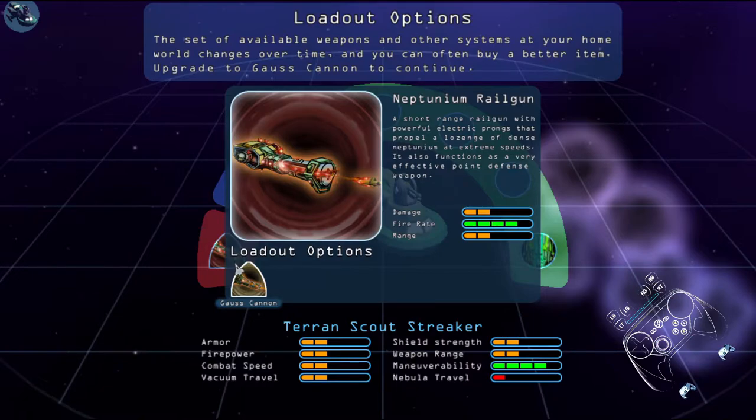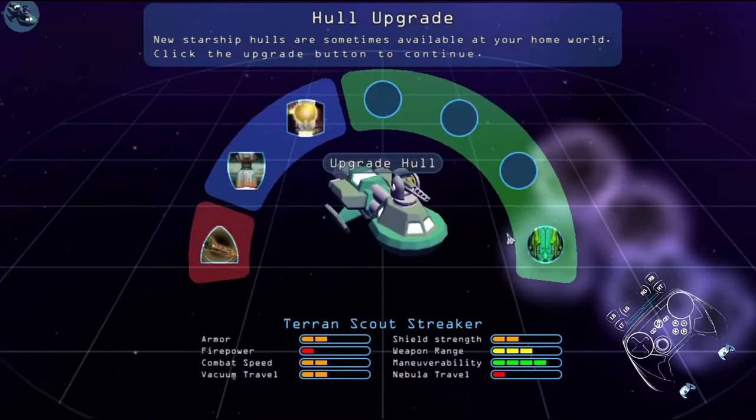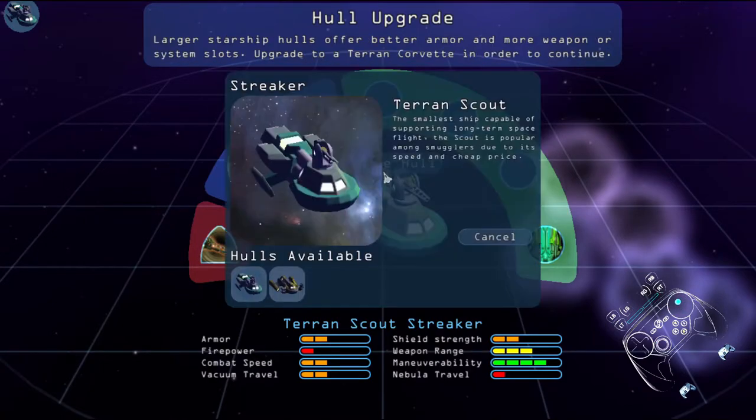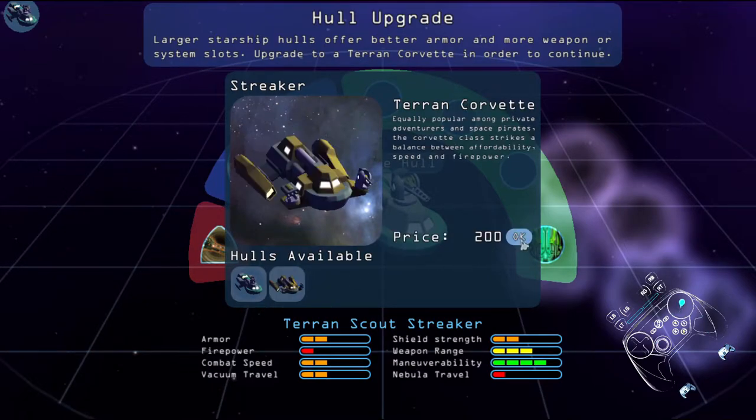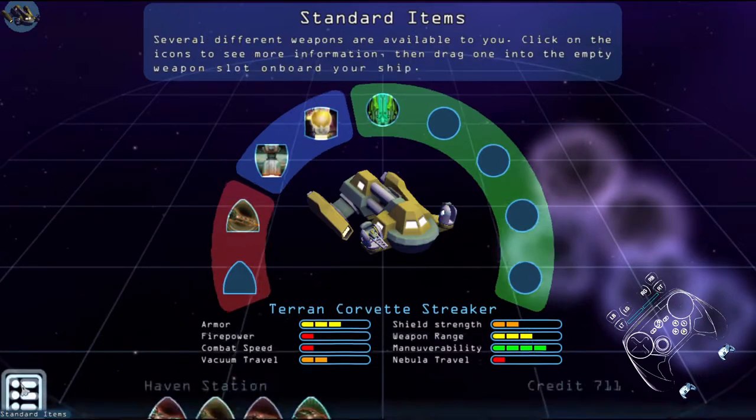The set of available weapons and other systems at your home world changes over time. Upgrade to a godskind. New starship hulls are sometimes available — let's upgrade. Large starship hulls offer better armor, more weapon slots, and systems slots. Upgrade to a grafit. When a location offers loaded options, you can also access the available items by clicking the standard items.